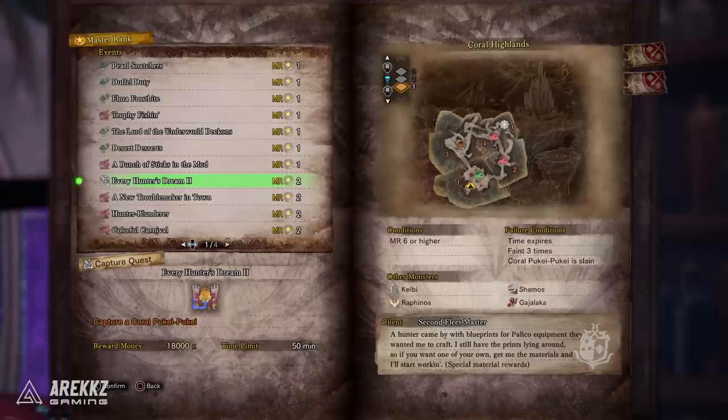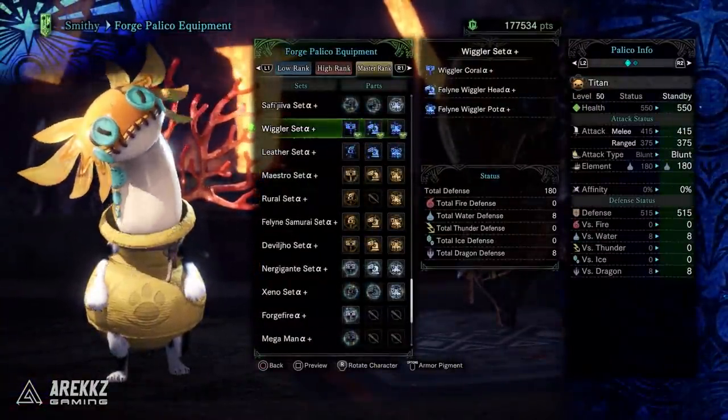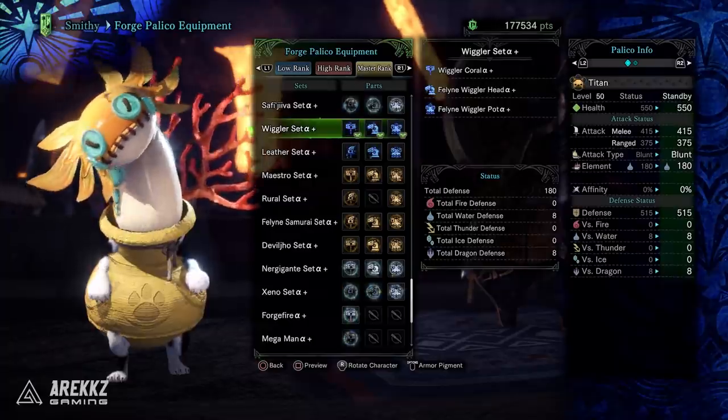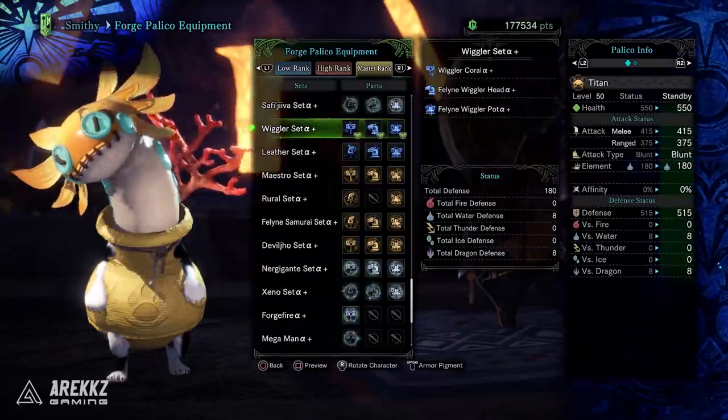Moving on, we then have the quest Every Hunter's Dream 2. This is the first part of the weapon design contest winner. This one will have you hunt — or capture, should I say — a Coral Puke Puke, and in doing so you get the parts needed to craft the Wiggler Palico armor and weapon, which is incredibly awesome.